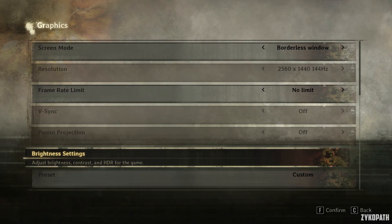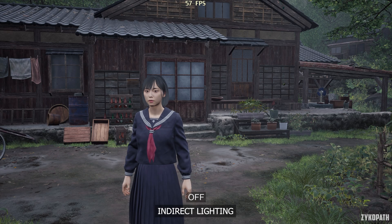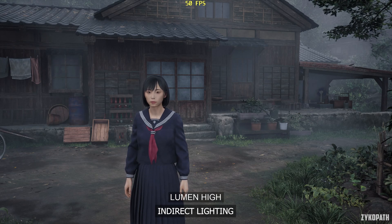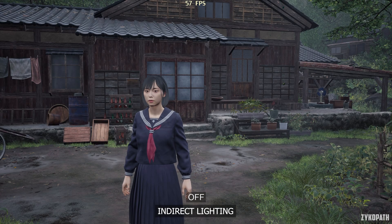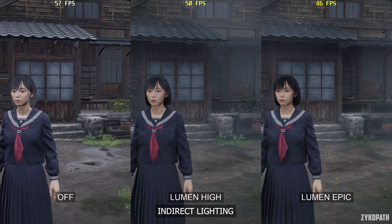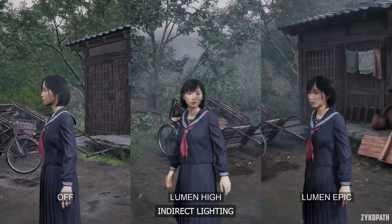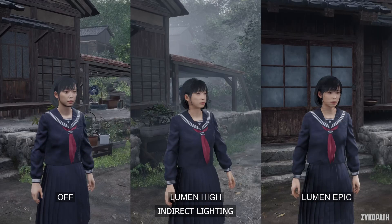The game offers a basic number of settings for what is considered acceptable nowadays. Starting with the indirect lighting setting — when turned on, it vastly improves the look of the game. Using the Epic setting improves its accuracy and quality, but not to the degree where it is worth its performance hit, and it also introduces some visual issues: when panning the camera quickly, you can see obvious artifacting or ghosting on the character's face. As the game is designed with this setting as a base, I recommend using the Lumen High option for the best balance.